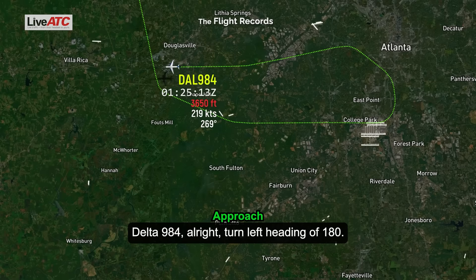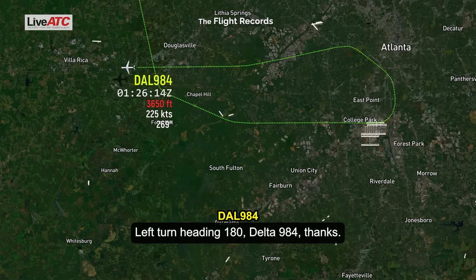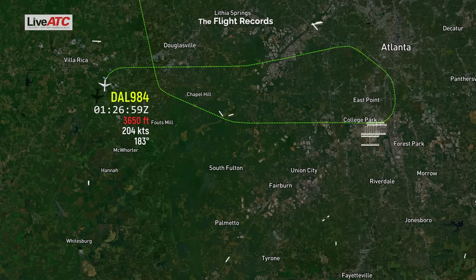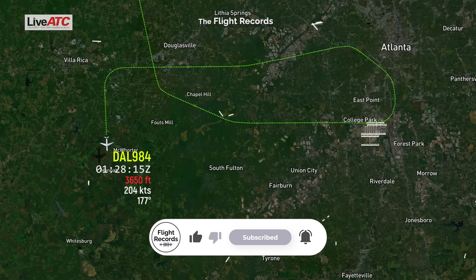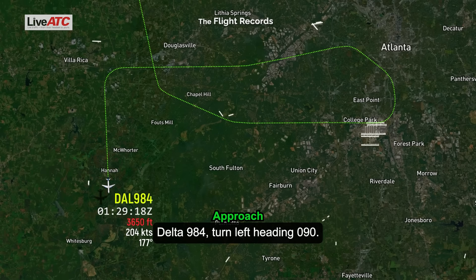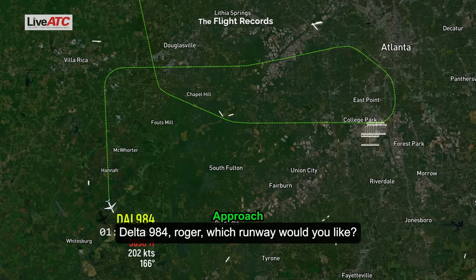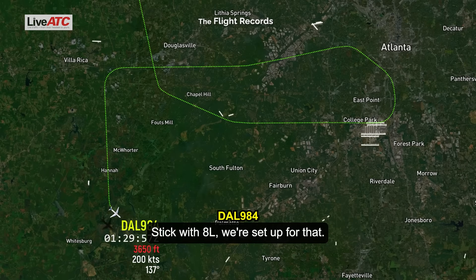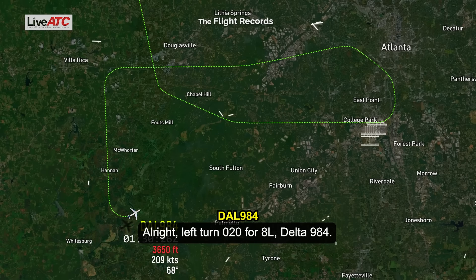Delta 9-84, turn left heading 180. Delta 9-84, thanks. Delta 9-84, turn left heading 0-90. Alright, Delta 9-84. Left 0-90 — you can start the clock, that's around for final. Delta 984, which runway would you like? Stick with 8 left, we're set up for that. Delta 984, ready to continue the left turn all the way around, heading 020 for runway 8 left. Alright, left turn 020 for 8 left, Delta 984.